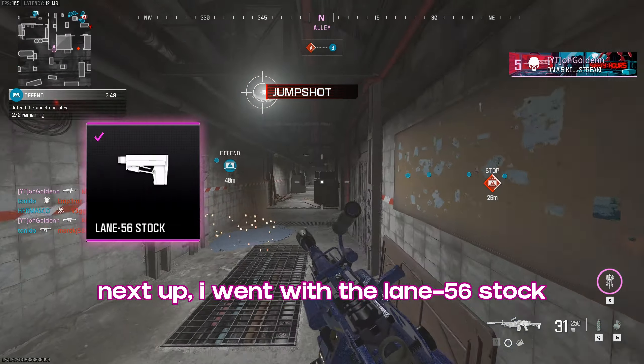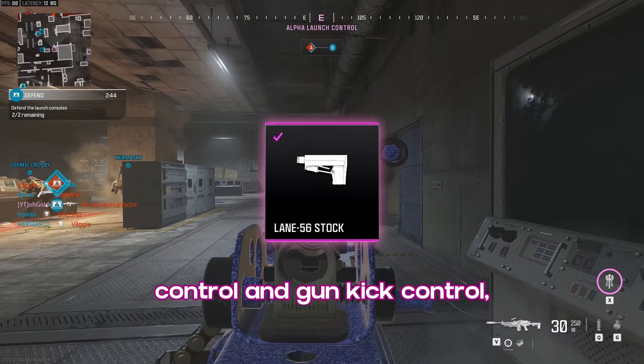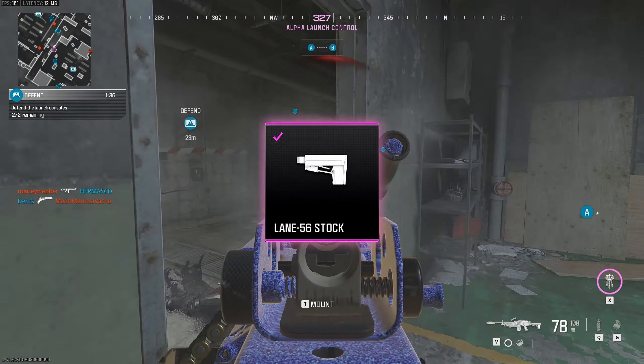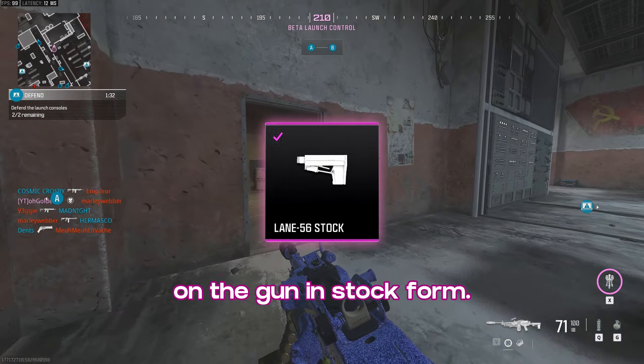Next up, I went with the Lin 56 stock for a big boost to recoil control and gun kick control, along with improvements to hip fire and tac stance spread. This was essential considering the visual recoil felt quite heavy on the gun in stock form.